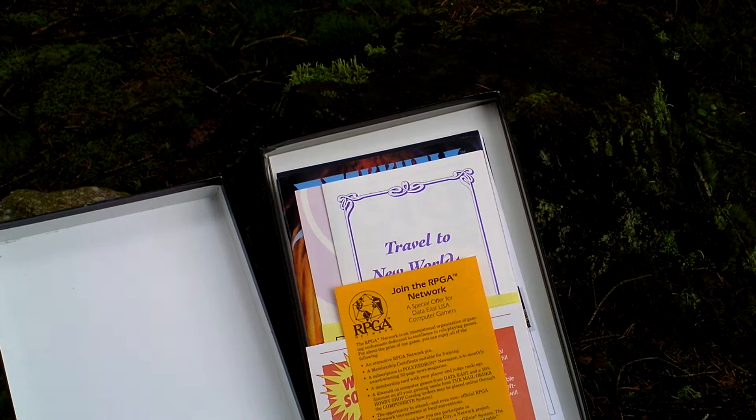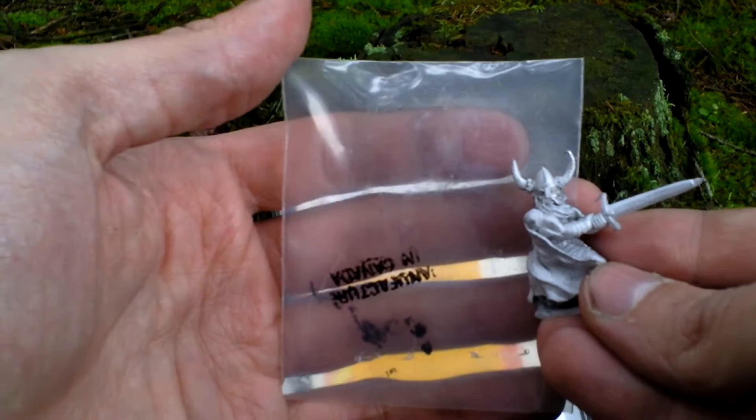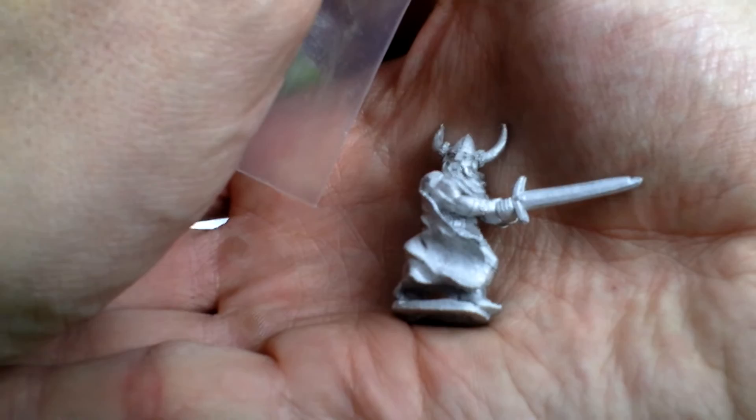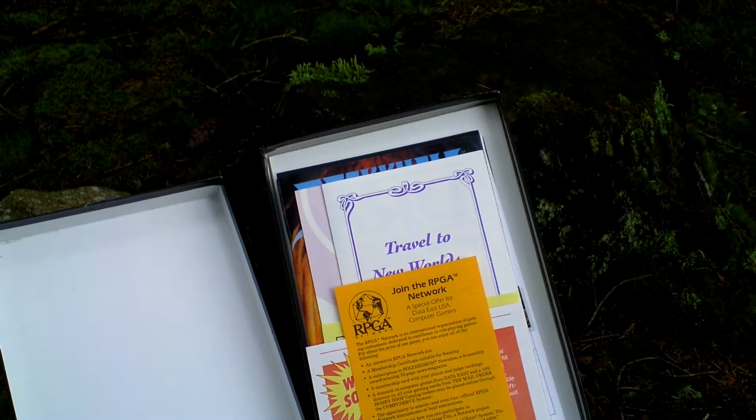Then there is a thin small figurine of a warrior in a plastic bag with a sword. There actually are two different warriors in releases of this game. The first one is this one with a sword, and there also exists another one with an axe. So I think it was random which one was present in each package — either it was the swordsman or the axe man.